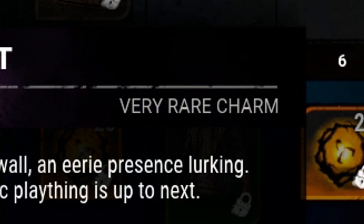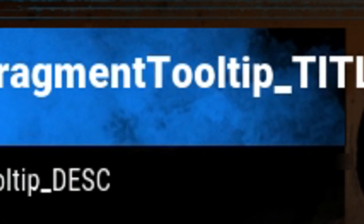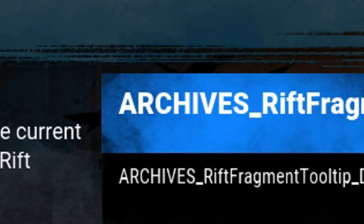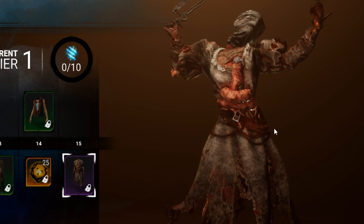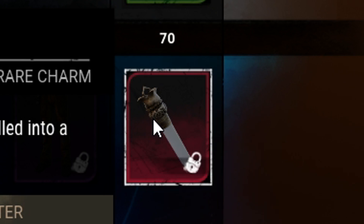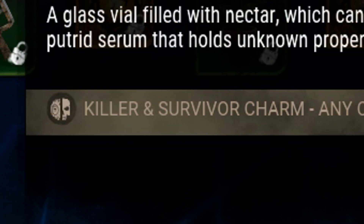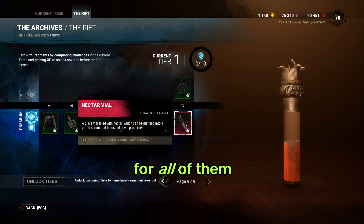So what are these? A very rare charm that costs like 10 of these blue things. Hover over the blue thing in the top where it says the progress. Look at this Nurse outfit though. Oh, that is gross man. This Wraith weapon is badass - ultra rare nectar vial. So they just do the drones. I wanted a skin but it says it's a killer and survivor charm for any character. These are really good because it's a cosmetic for all of them.